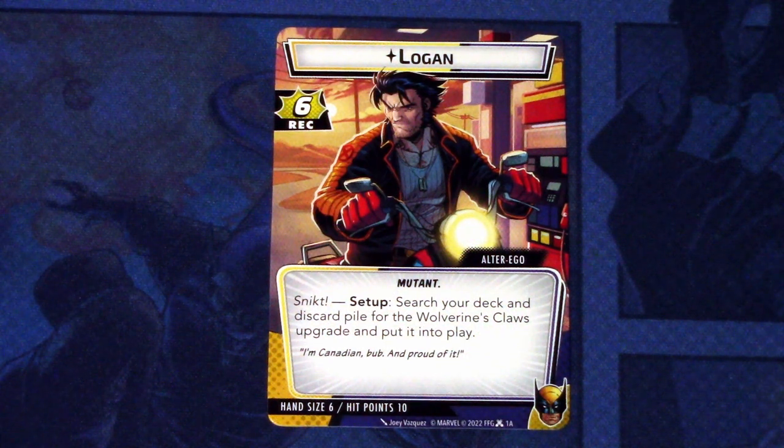Let's first start from Wolverine's Alter Ego side, which is Logan. First off, we have Six Recovery, which is the highest we have seen before any buffs are added to the regeneration, so that is a lot. Logan is Mutant Traded. Logan has the Snicked Setup skill, which is search your deck and discard pile for the Wolverine's Claw upgrade and put it in play. And Wolverine has ten hit points and hand size of six.